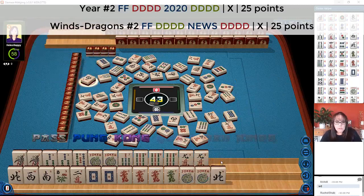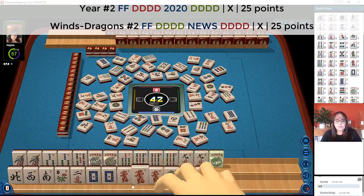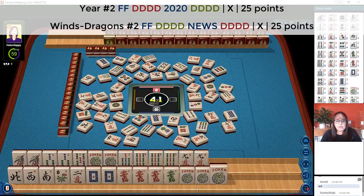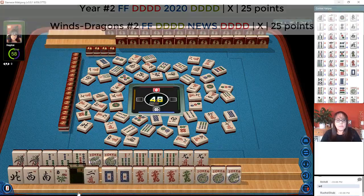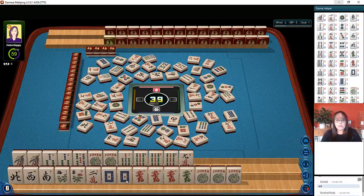Eight dots. Year hand with dragons or news with dragons. Wait — where's... West wind. New dragon hand with the year. West — no, we don't need that. Joker. Let's let the north go. North wind. We need a flower. One character. We need a flower either way. We just picked it up. We can let the nine crack go. Nine characters. Now we're ready to win this hand here on a two crack for a year hand.